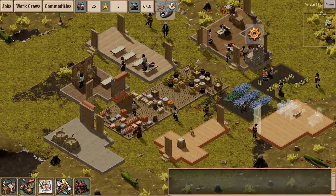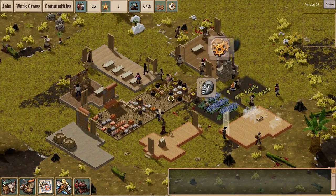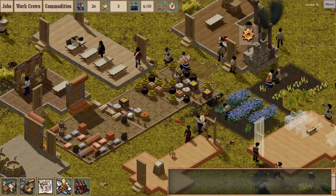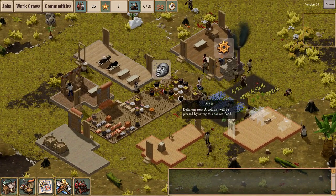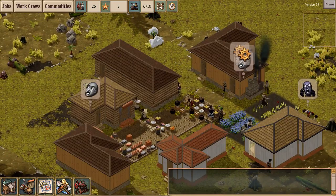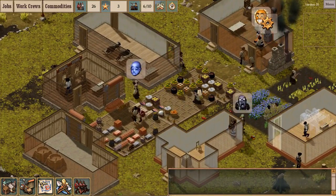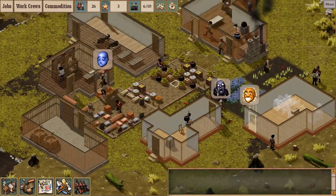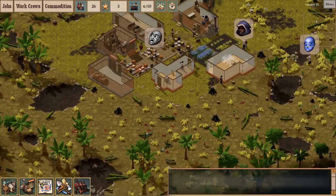Hello, everyone. Welcome back to part three of my Clockwork Empires Revision 35 playthrough. My name is Alfred. I'm just continuing on from where we left off the previous episode, which is to say the colony had been established. We're starting to work on luxuries like beer. We've got food and shelter for everyone, and we'll just continue on from here.